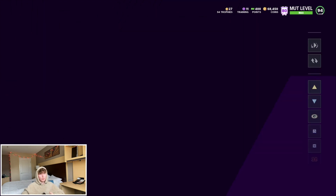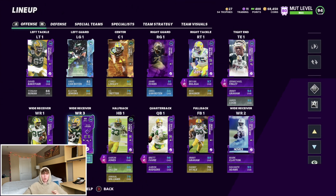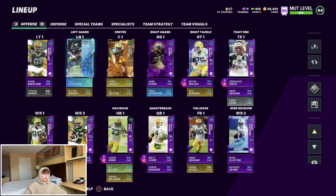Once Tay gets that upgrade he's definitely going to be my main receiver in the middle of my bunch, especially because he'll get Route Tech for two AP. Right now Lazard and Clayton it's both three, which kind of sucks. Then we got Greg Jennings and MBS. The O-line got some huge upgrades lately — we got this David Bakhtiari from the playoff promo.